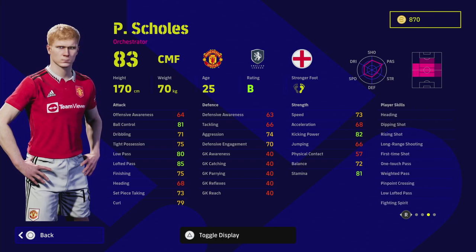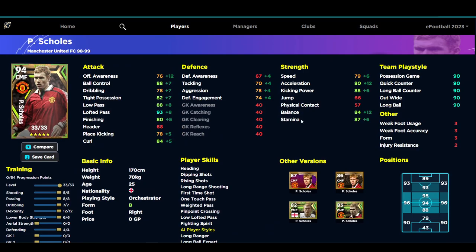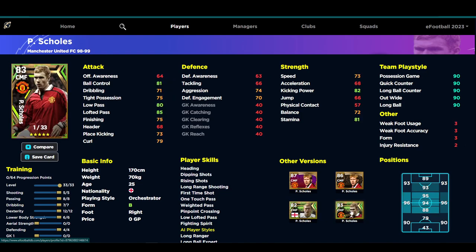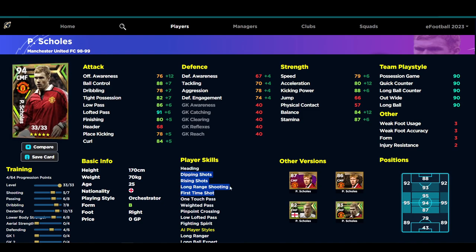He has rising shot, dipping shot, long range shooting, first time shot, one touch pass, weighted pass, pinpoint cross, low lofted pass, and fighting spirit — it is a very decent card. With 33 levels it's going to be a very strong player. If you take away some of the passing — 86 is more than enough — with 91 lofted pass and finishing at 80, and you're going to be taking a lot of shots, that's boosted by 88 kicking power and all the shot player skills. Ball control, stamina, and acceleration all get the boost, and you also have 78 aggression with defensive engagement.